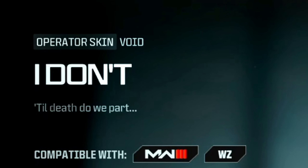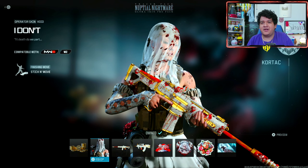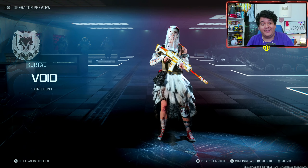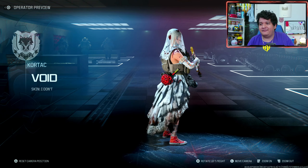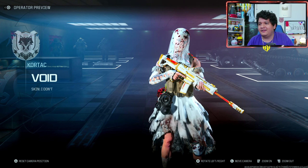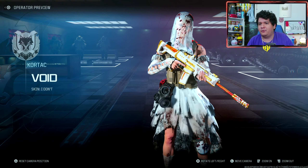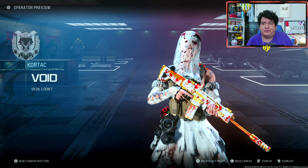So you know how they say in weddings, 'I do?' Well, she doesn't. She doesn't want to marry whoever the heck was trying to marry her. And she looks great — this is a really great Operator Skin for the Halloween season. She's a bride that just said screw the wedding, you can see some roses on her back. This is actually a really clean Operator Skin. Even just rocking this for the rest of the Halloween season, it looks really, really great. So that'll be the Operator Skin for Void — I love the look and the vibes of it, honestly.